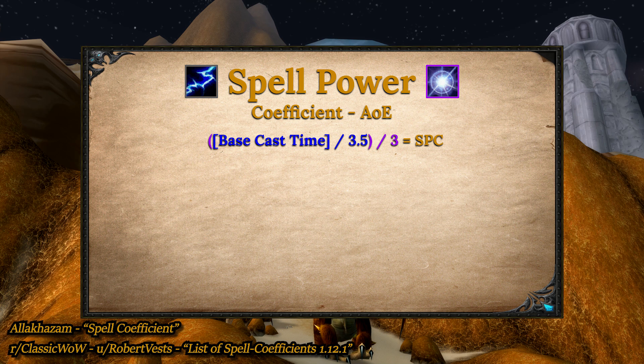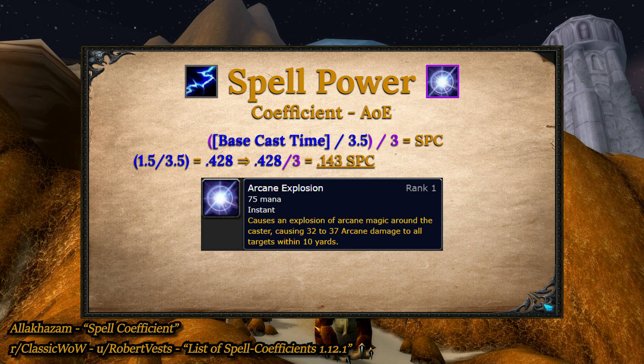To calculate the coefficient for AoE spells, do the same thing as before but divide by 3. We divide by 3 because AoE spells, in the scheme of MMOs and RPGs, are conventionally believed to be best used when there are 3 or more mobs. The highest benefit you can get in this scenario is 33% and the lowest is 14.3%.